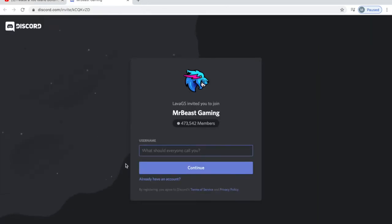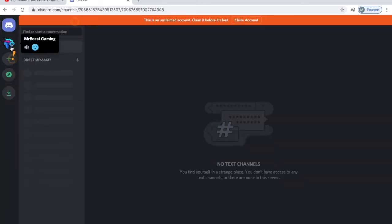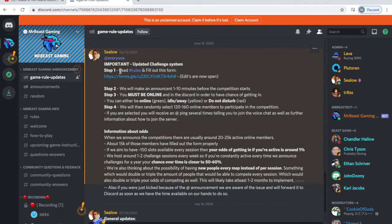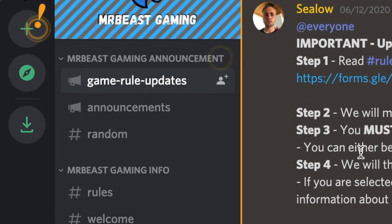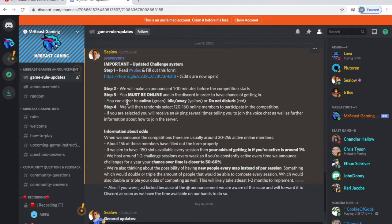It'll pop up and you'll have an invitation to the MrBeast gaming Discord. All you need to do is type in your information, what you want to be called, or log in, and it will bring you to your Discord page. If you're unfamiliar with Discord, it's basically a social media platform where there are different communities around games or pretty much whatever people want. In the left-hand column there are all the topics or subsections, and the first thing that pops up is the games and rules update.